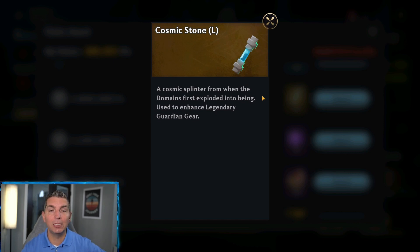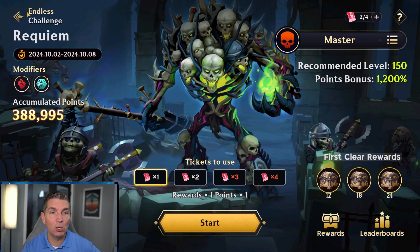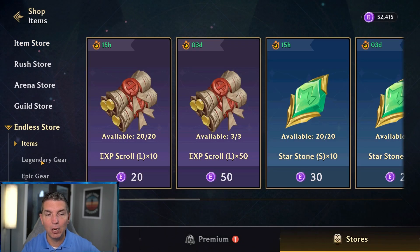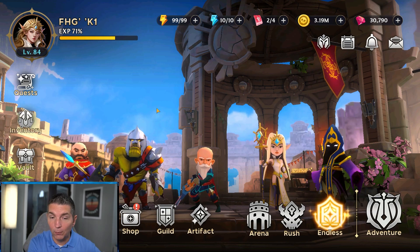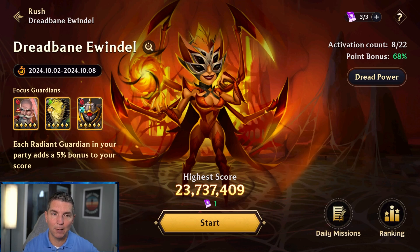Right there is the cosmic stone — make sure you use this fully to unlock and build up your exclusive items. If you don't want to wait, you can go into the shop, buy an exclusive item, and then salvage it to get the cosmic stone. That's another way to pick them up. That was a question I received on YouTube.